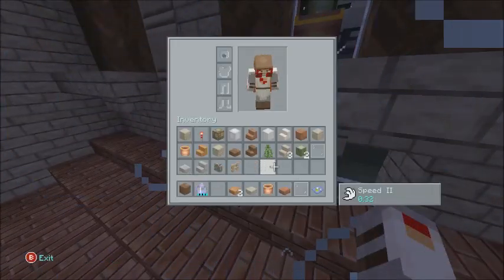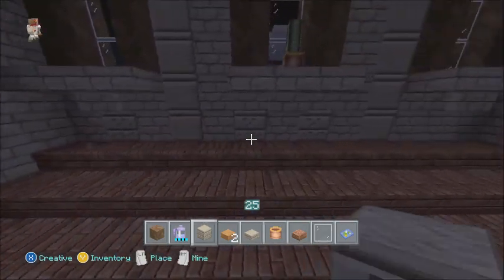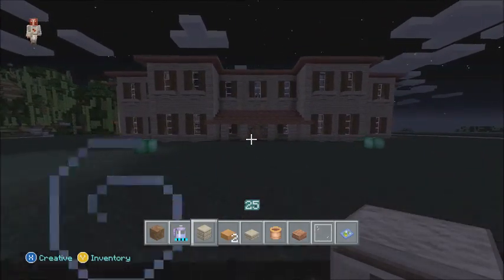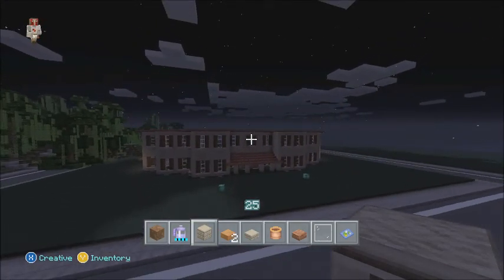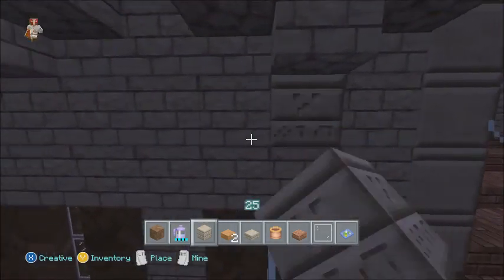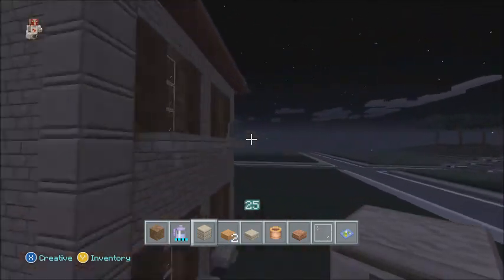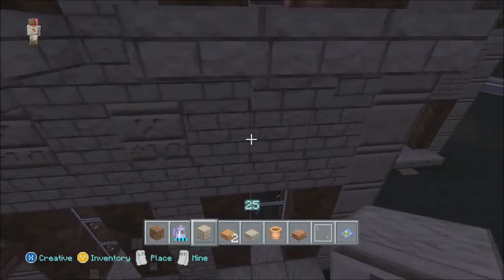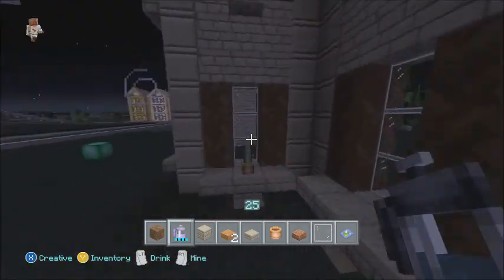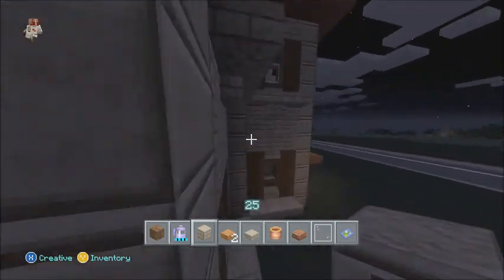That actually looks really really cool — I'm happy with that. Right here I'm just going to put in some chiseled, and that looks really cool. I like that a lot especially with how the roof design is going to be. Let me try something and see if I actually like this. I actually do like that so I'm going to do that on the other side. Underneath, just to add a little bit of detail underneath each half slab of the window sill, just add a chiseled quartz piece.